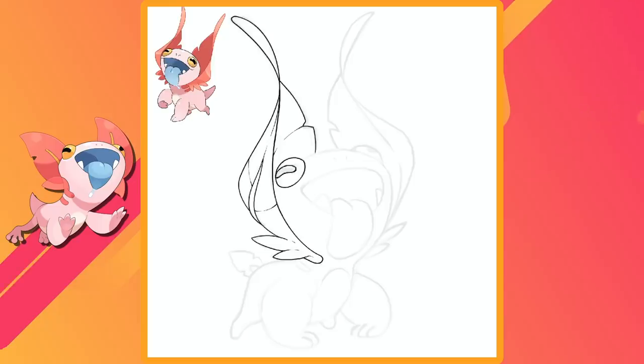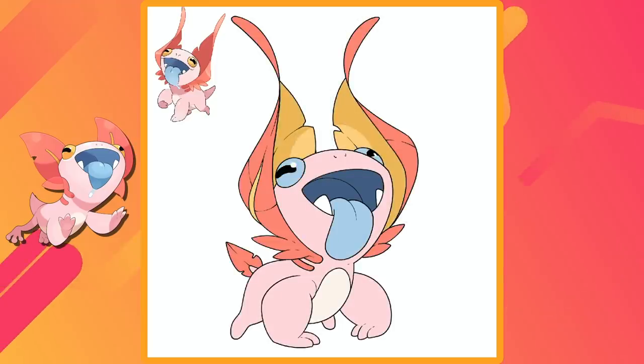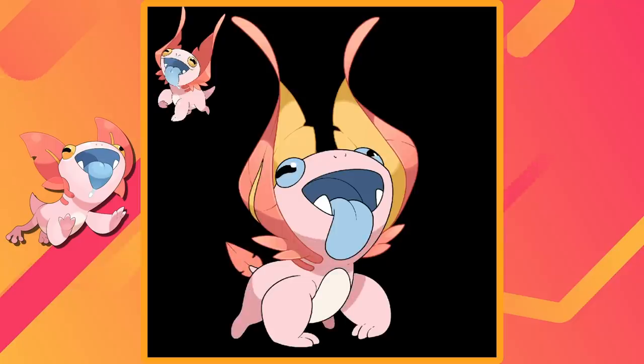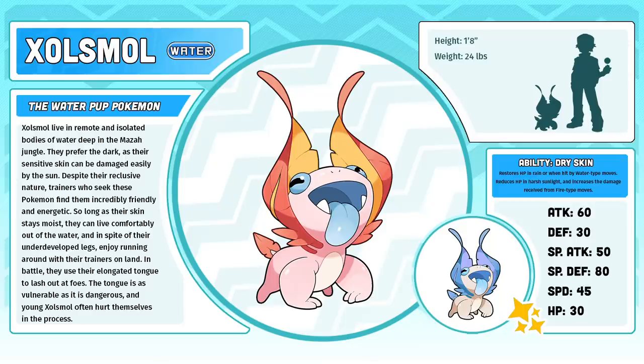In my original video when I introduced this line, I spoke about how design conventions can be bent to create something novel and unique. I don't want to backpedal on that sentiment, but I do think there are subtle changes I can make to help people feel a little bit more comfortable with this design. I also had to change the eyes to blue so they didn't get lost in the yellow of its gills. Zolismol, the water pup Pokemon. Zolismol live in remote and isolated bodies of water deep in the Maza jungle. They prefer the dark, as their sensitive skin can be damaged easily by the sun. Despite their reclusive nature, trainers who seek these Pokemon find them incredibly friendly and energetic. So long as their skin stays moist, they can live comfortably out of water, and in spite of their underdeveloped legs, enjoy running around with their trainers on land. In battle, they use their elongated tongue to lash out at foes — the tongue is as vulnerable as it is dangerous, and young Zolismol often hurt themselves in the process.